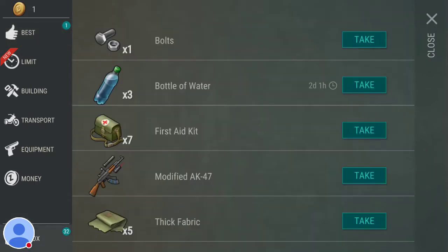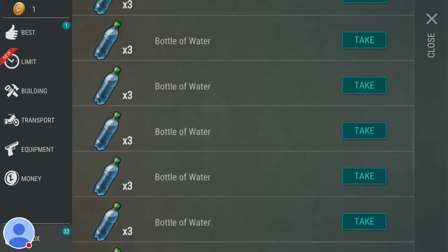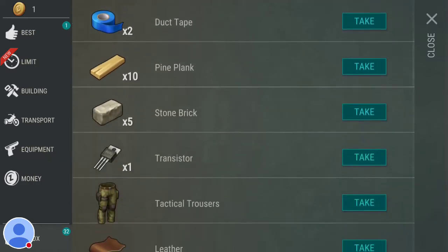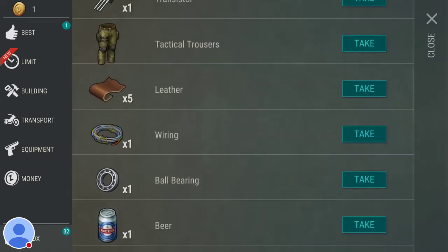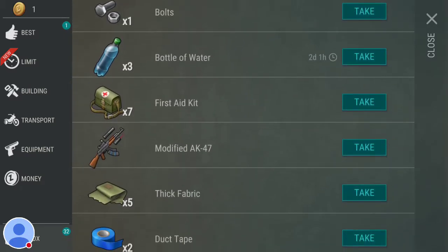Down in the bottom left corner is the inbox, and this is where every day you'll get three bottles of water and three cans of beans. Every day come into the inbox and take your water and beans — especially when you start off, water is kind of hard to get and you can end up dying of thirst quite often. The good thing is if you do die, you come back with full thirst and hunger. Try to save any weapons or armor you get in there — it's like storing it in a backpack.